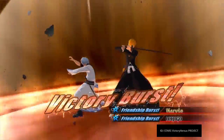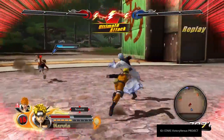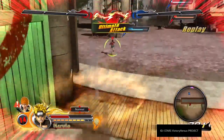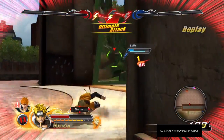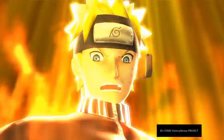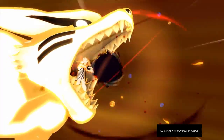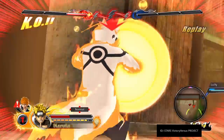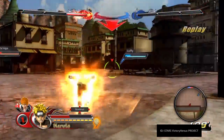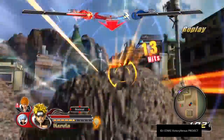The victory burst moves are sweet — they're like super moves. You can transform and you also have super abilities. Right here you have Naruto going into his Kurama Link Mode, which for those who don't know is his merging with the demon fox. I think this game is pretty solid from what I can tell so far.